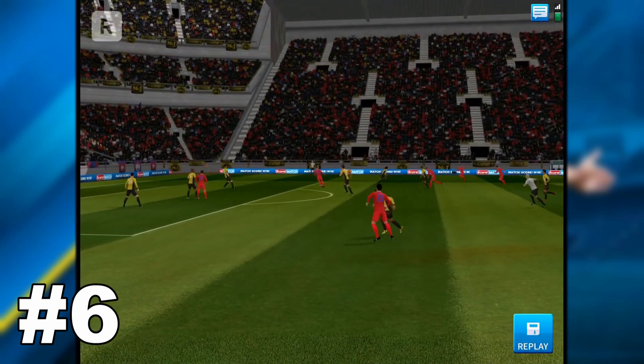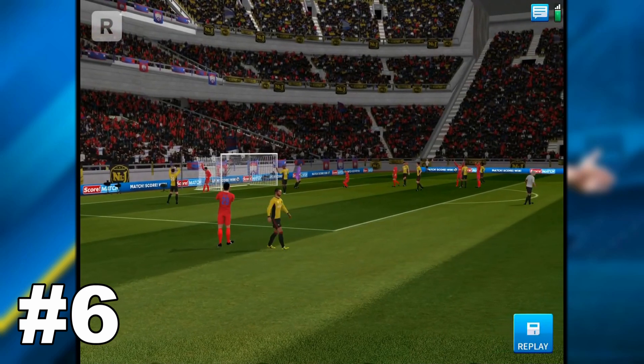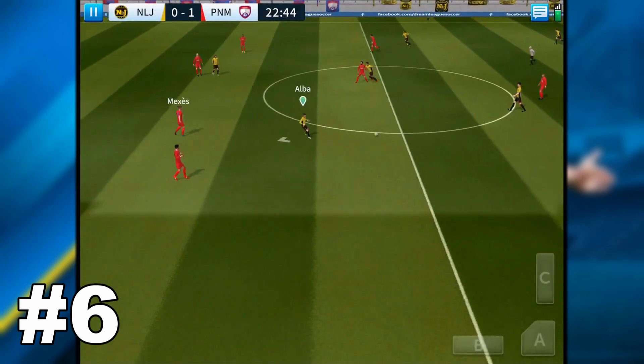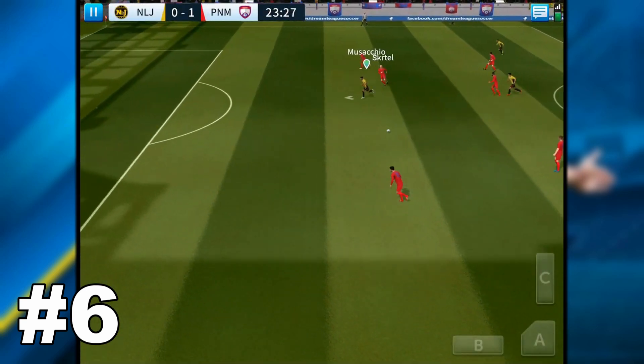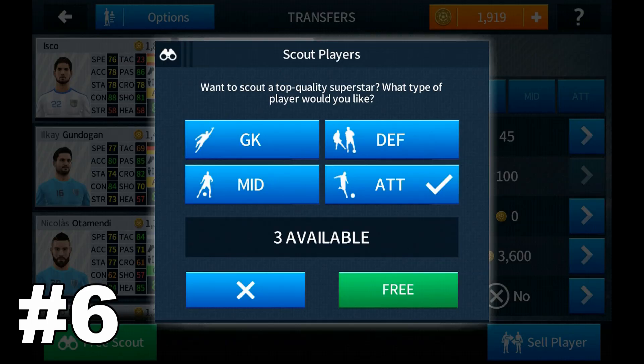Coming in at number 6, this one was a really hard one to choose from because they're all basically at equal level. Coming in at number 6 is going to be last spring's update. Last spring's update introduced scouting, so you would scout players and pay a certain amount of money.